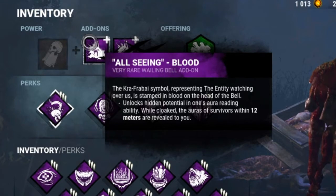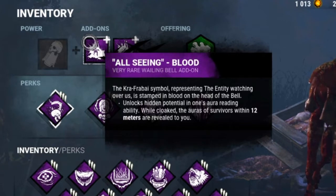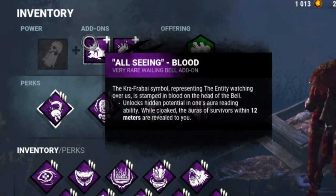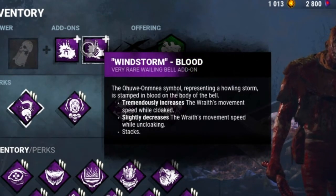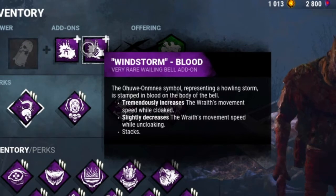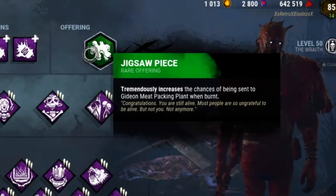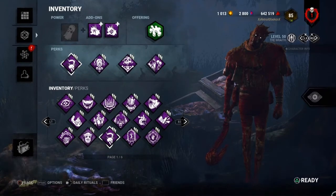For add-ons I've got All-Seeing, which is very rare — I can see survivor auras within a 12-meter range while cloaked, which works well on The Game map since I can see them from above and below. The final add-on is Windstorm, which tremendously increases my movement speed while cloaked and slightly increases it while cloaking. For the offering we've got the Jigsaw Piece which takes us to The Game map.